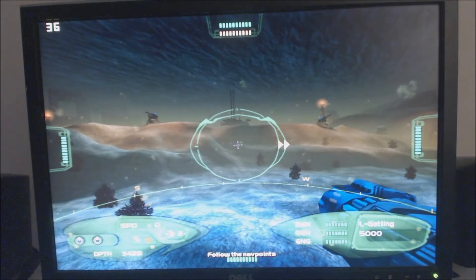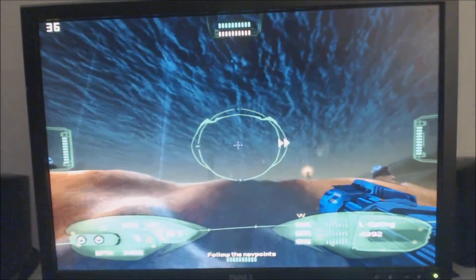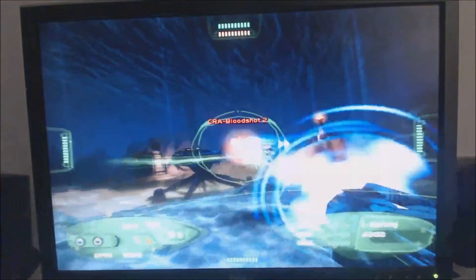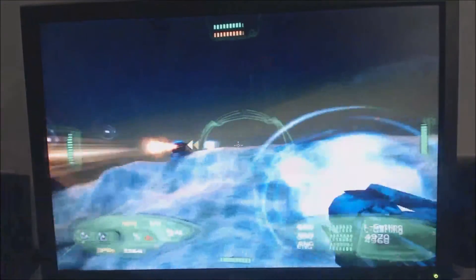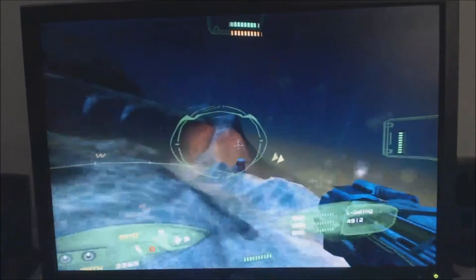Aquanox is a 2001 game that was originally designed as a tech demo for the GeForce 3. I had some problems running it on Windows XP — the single player kept crashing — so here I'm just doing a dogfight. No surprise on a game designed for the GeForce 3: it has DirectX 8 graphics, so it runs a lot more smoothly and was a lot more playable on the GeForce 3.